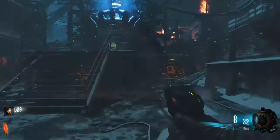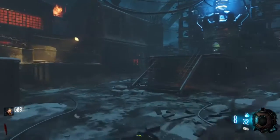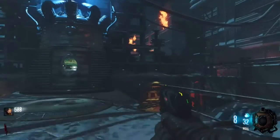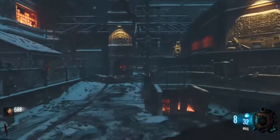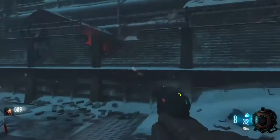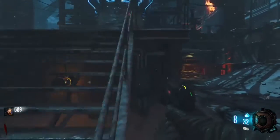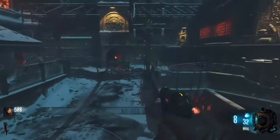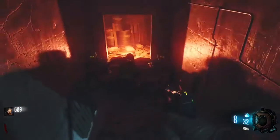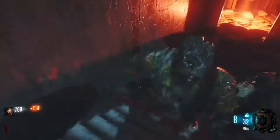The map looks exactly similar — the Pack-a-Punch and everything is the same. To open the teleporter you have to link the mainframe or whatever. They have the windows in the same spot too, but zombies pile up very fast.